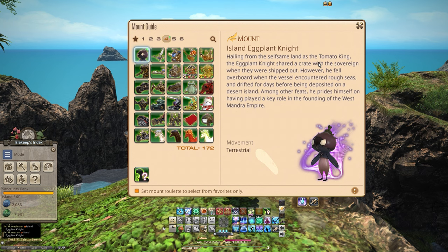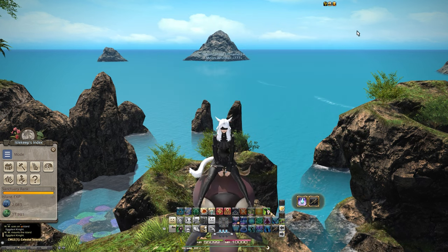More references to the West Mandra Empire there, and probably some foreshadowing about the Tomato King — maybe that's another mount we get in the future, and its text will probably read that it's been shipwrecked. The hidden text, if you highlight over the icon at the bottom right, says: "I thought ye were a ferro turnip, a murderous eggplant" — or something like that — a quote from a tiny trader. Let's have a look at this mount. It probably has a squeaky — yes, it does. It squeaks.